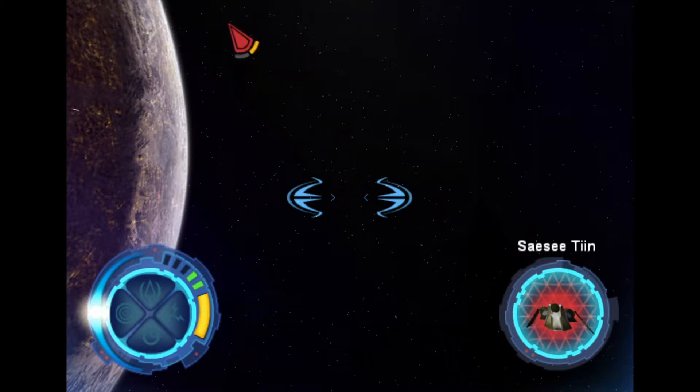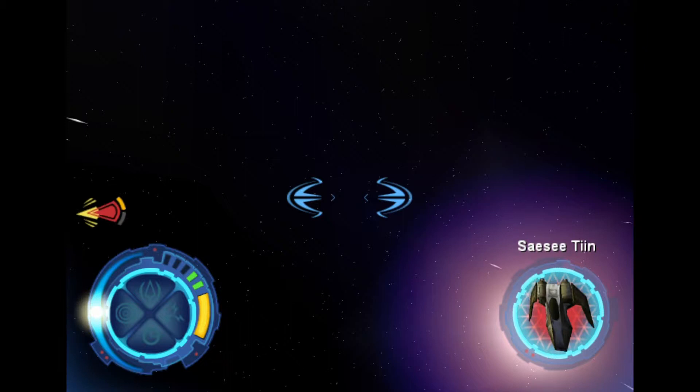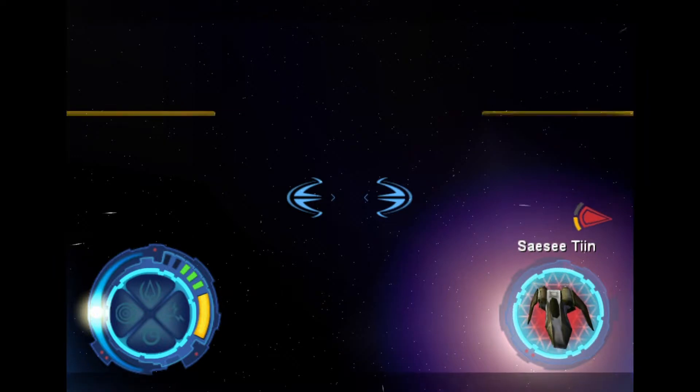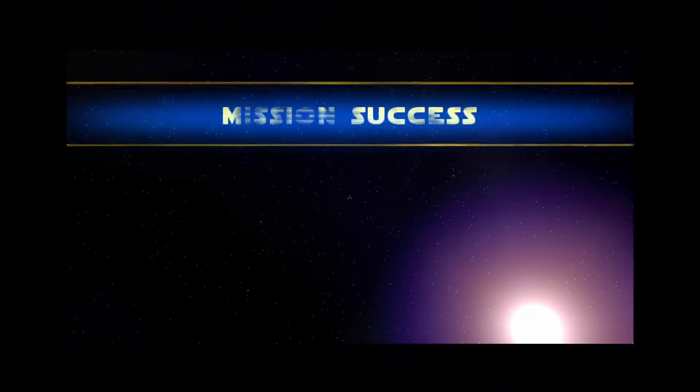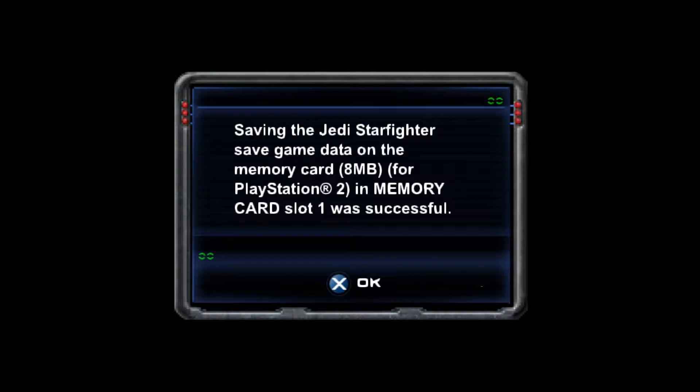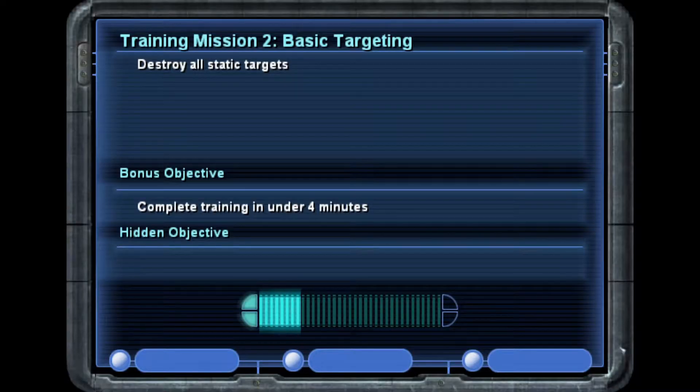I've bested the Jedi Council's best pilot — this is quite an honor. Excellent job, Master Gallia. Mission success! Hidden objective — I got the bonus and the hidden objective, nifty. Let's save. That went quick. Complete training in under four minutes; destroy all static targets.